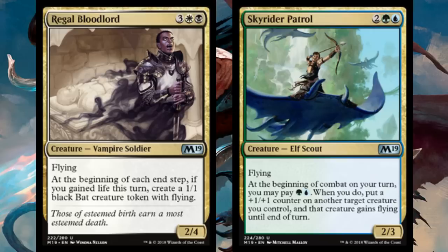I like the idea that you can play Regal Bloodlord on turns where you've already gained life and get that extra bat the same turn you play it. Skyrider Patrol looks really good in Limited too. The stat line isn't as good — 4-mana 2/3 flyer, not great — but it has an ability to give other creatures flying. You don't even have to swing in with Skyrider to give something else flying, and the creature gets a +1/+1 counter, so the longer the game goes on the bigger your guys get.